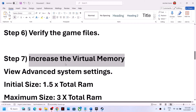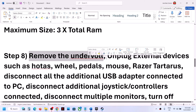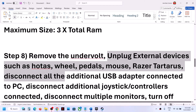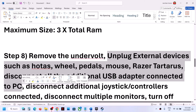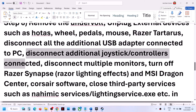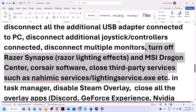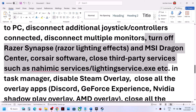If you have an undervolt applied, you can remove it. Also unplug all external devices you are not using — disconnect any extra controllers or dongles. Try launching the game on a single monitor if you have multiple. Close any third-party services or software applications running in the background.